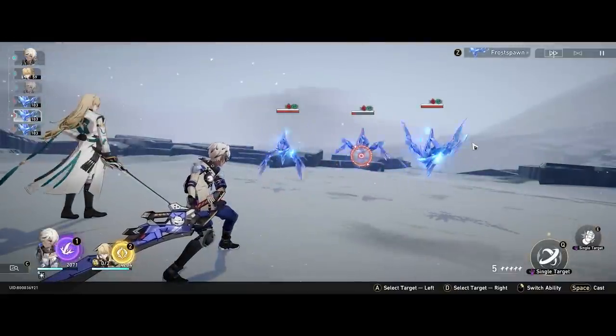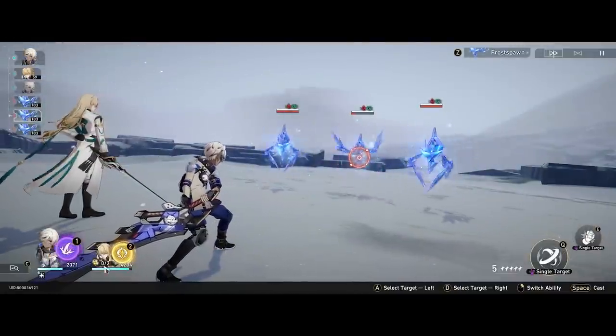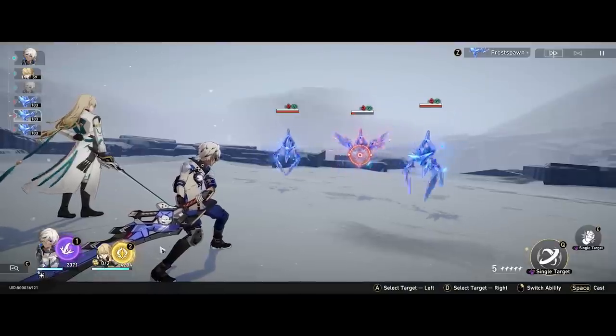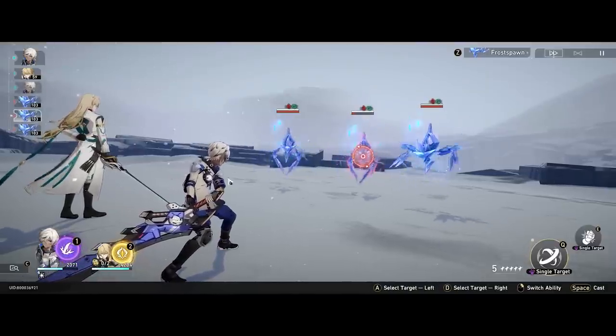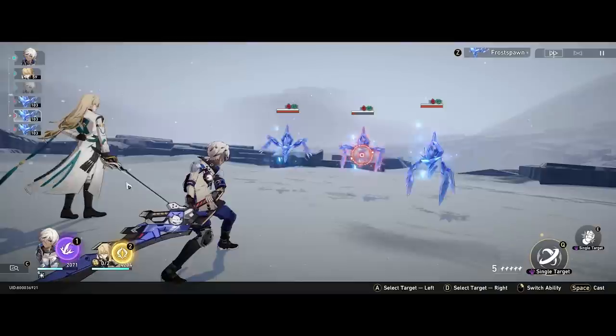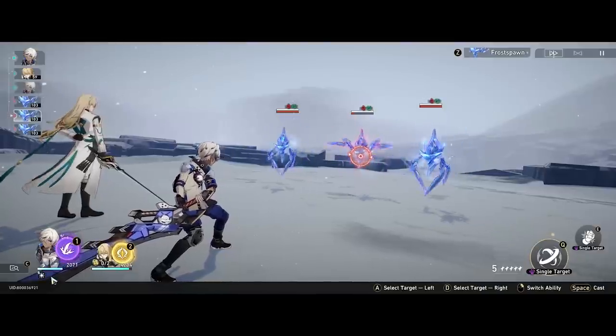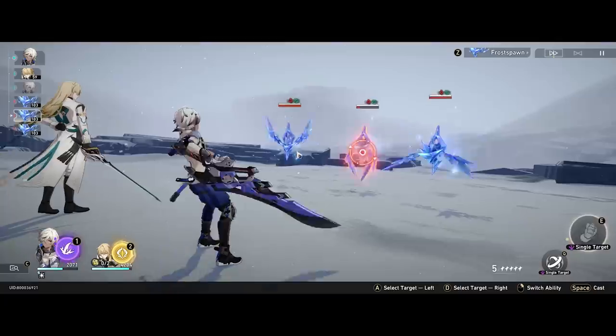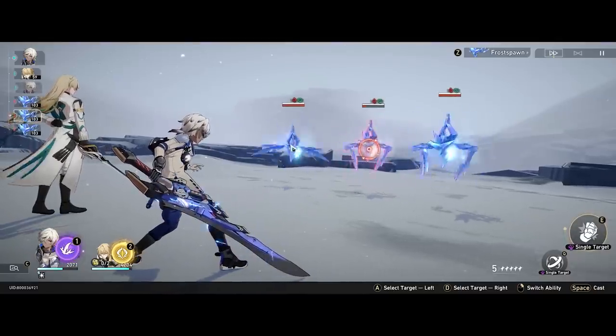Now that the field is away, we can see what it looks like starting a match without the technique. We have 0 stacks on the flower. If we use, for example, the skill on a teammate, Luocha has a passive that when any character drops below 50% HP, he will automatically heal them — which we'll look at in a little bit. It's easier to see by action.